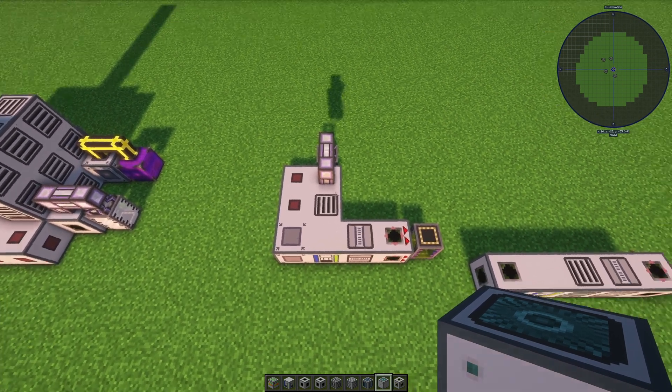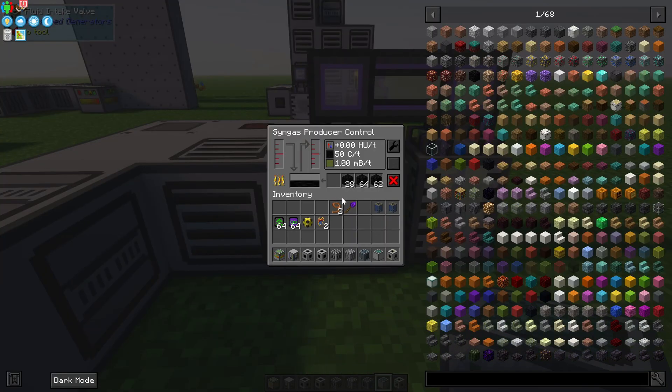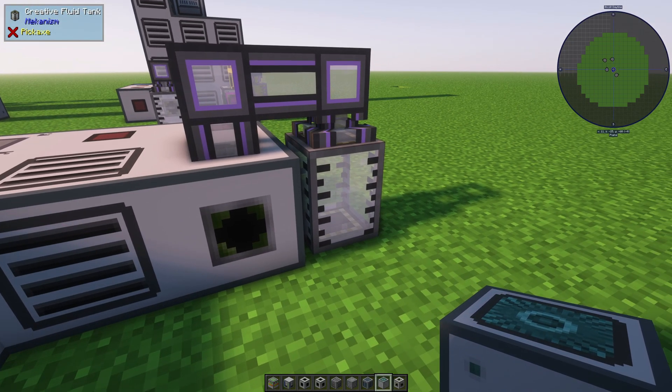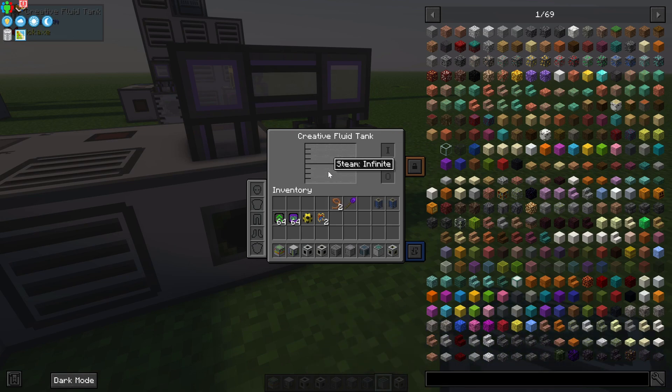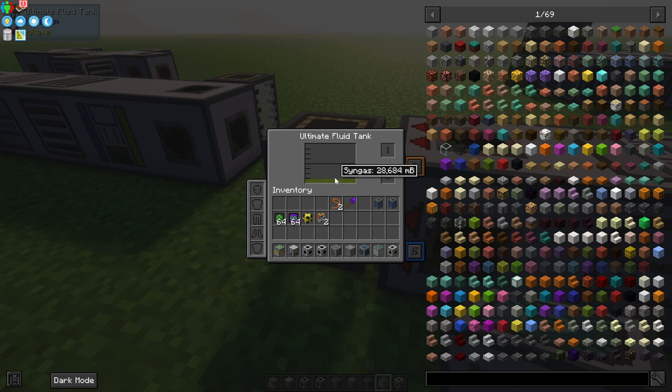So once you have all these blocks connected to each other, it is as simple as filling the unit with coal, or something else that is carbon rich. I don't know exactly what all can go in here, but I'm certain that blocks of coal work. Then connect a steam supply and an empty tank to hold the produced Syngas, and you're all set. If it isn't working, check your redstone control modules.